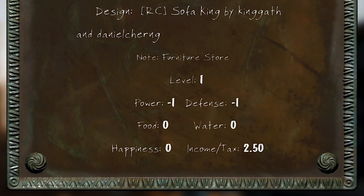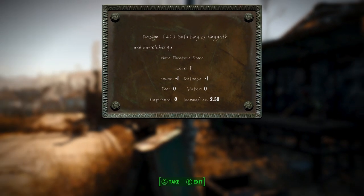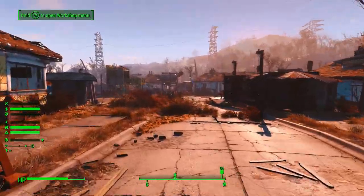For commercial, it combines the income as well, because there is a small portion of income you get from commercial plots in the form of a cut of their sales, and then you also get the taxes from Sim Settlements. So that's combined into a single field so you can understand how much money those are making you.